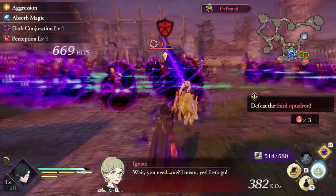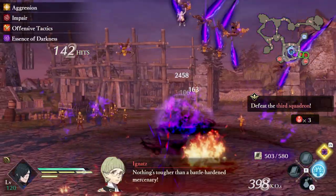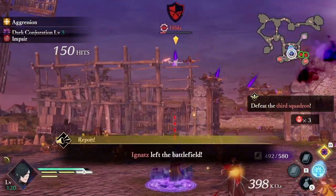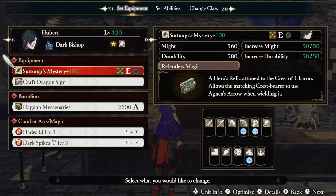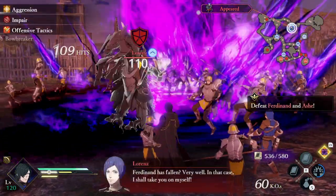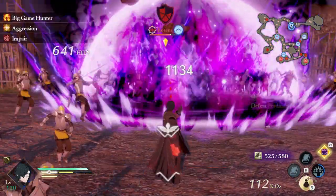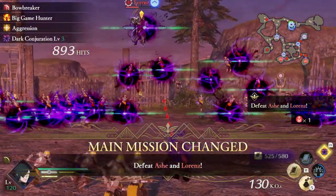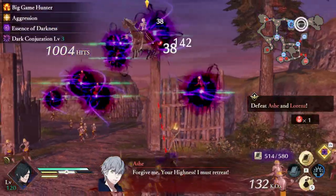The class of choice for today's build is Dark Bishop. There is no class in this game that is quite as fitting as Dark Bishop for Hubert. One could argue Dark Knight, but it will fail in comparison to this build. Our weapon of choice is what leads us to our first reason for choosing Dark Bishop: Satongar's Mystery. The only thing we need from this tome is Relentless Magic, which reduces our magic cooldowns by 50%. The alternative is a tome with Boost Combat Art Slash Magic and Boost Critical 3, but it will result in a weaker version of this build. If you did decide to go that route, this opens up the viability for Dark Knight. It's really the book that puts Dark Bishop above the other options.